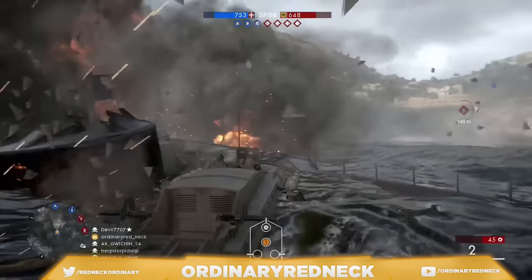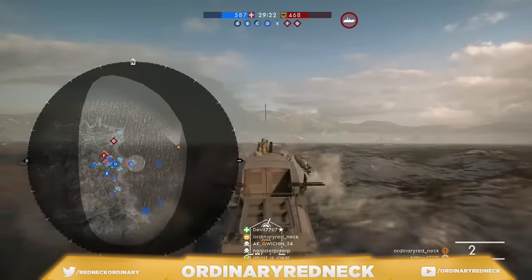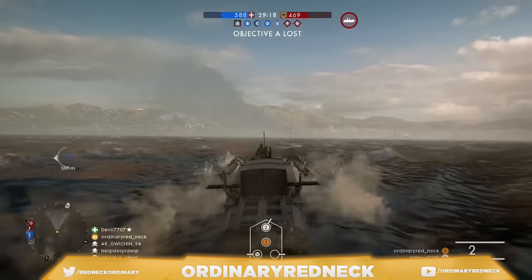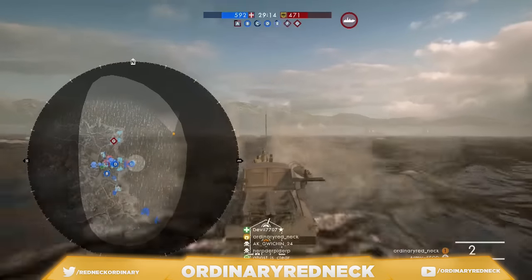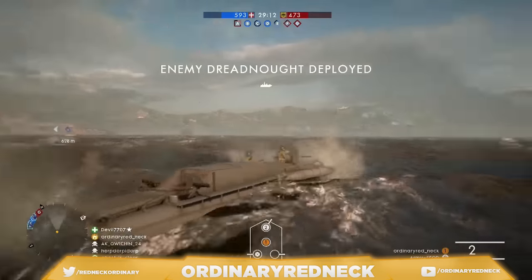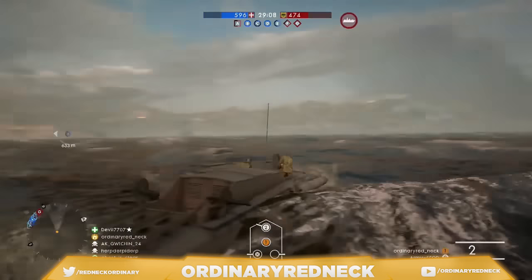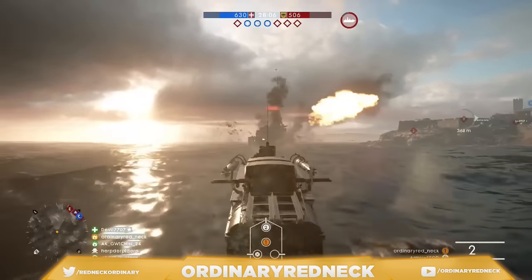The first thing is, when the behemoth is deployed, get in a boat and approach the behemoth, but don't go straight at it. You want to be as close to the out-of-bounds boundary as you can, and come at the behemoth from behind. There are several guns on the ship, so speed is crucial, so you can minimize the damage to yourself and the boat.